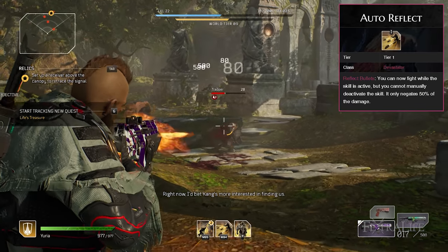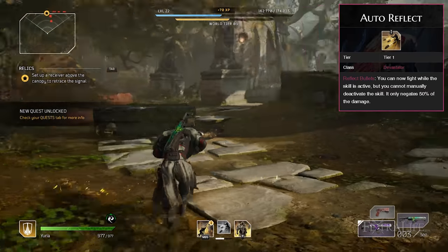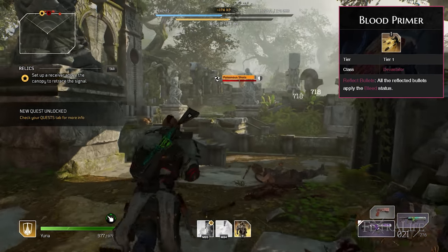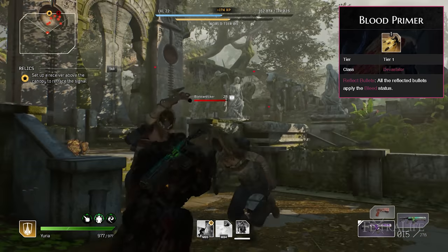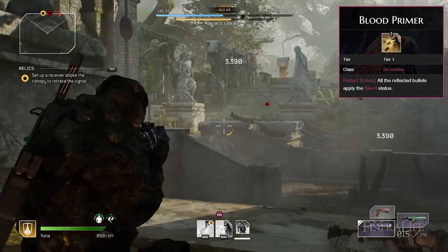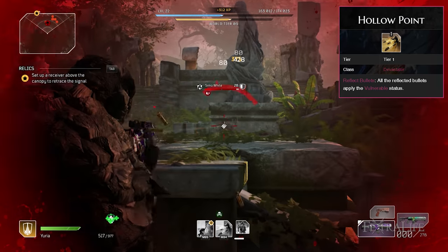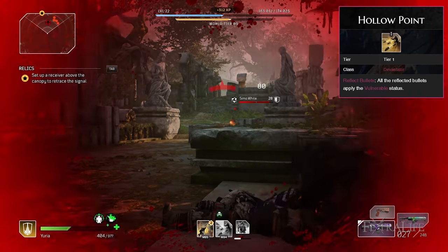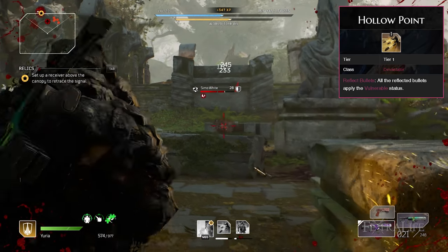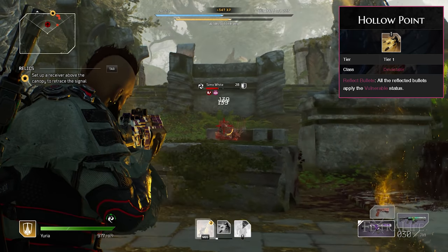Auto Reflect: This mod allows you to keep firing your weapon while Reflect Bullets is active, but you take 50% of the damage fired into you. It's a great mod that lets you keep fighting while maintaining damage mitigation. Blood Primer: This mod sets bleeding on any enemy that fires into your Reflect Bullets, dealing further damage to them while healing you. It can make you nearly immortal when combined with Golem. Hollow Point: This mod sets vulnerability on enemies that fire into your Reflect Bullets, allowing you to deal more damage to them with your weapon, bleeding, and Earthquake — use Earthquake on vulnerable enemies, particularly bosses, for best results. You don't really need mods for Tremor, but if you do take some, take ones that add more explosions like Give Me More.